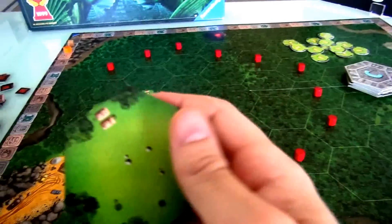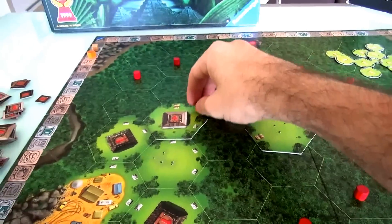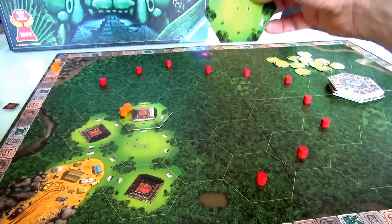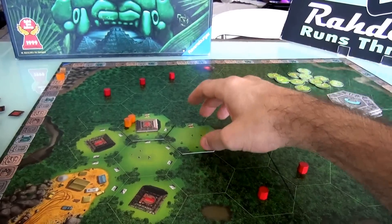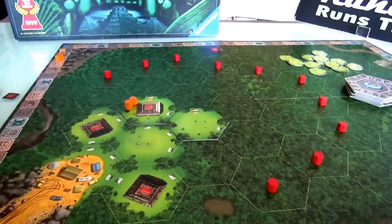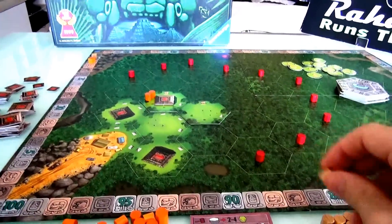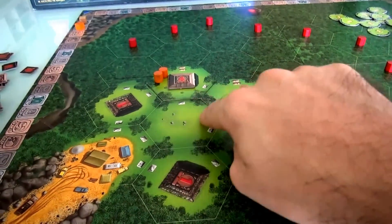Now it is Jen's turn. She takes the tile she didn't have to pay for and gets to place it somewhere. She's going to go for a very different tactic than me. She places it — it's totally empty, but empty spaces are where you can build your own camps. With her 10 action points, she spends 1 to bring a guy out, then 2 more to move over here — crossing two single bricks — leaving her with 7 points.